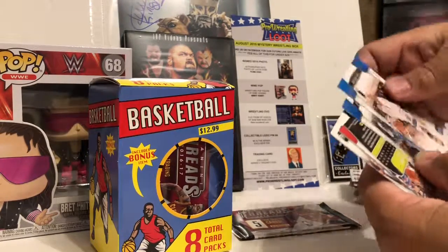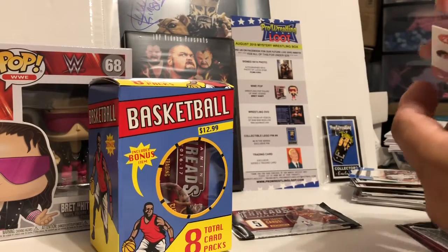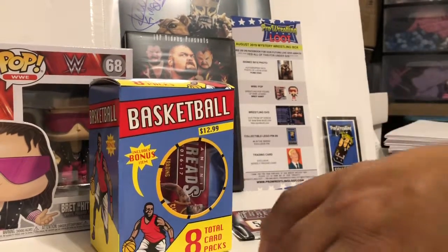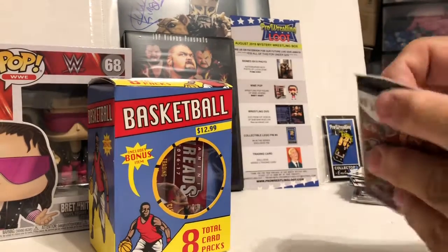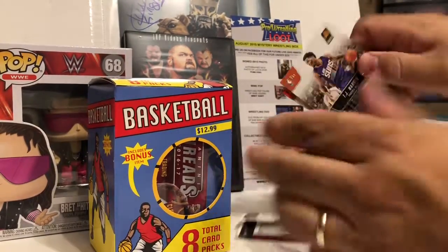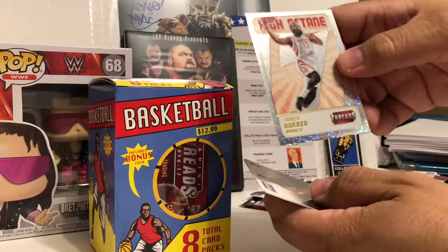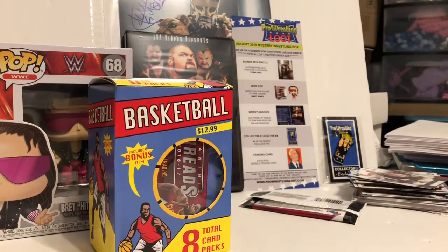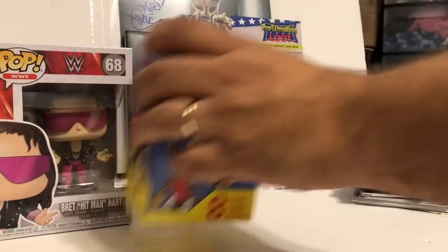Oh, something backwards — it looks sparkly. Chris Dunn rookie. Another backwards card — James Harden sparkly. Ben Simmons rookie. And that's it for box number one.